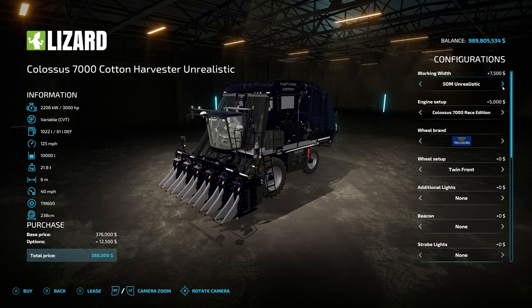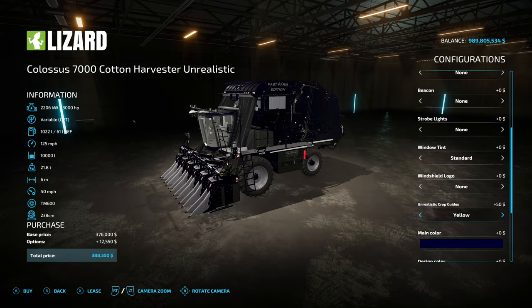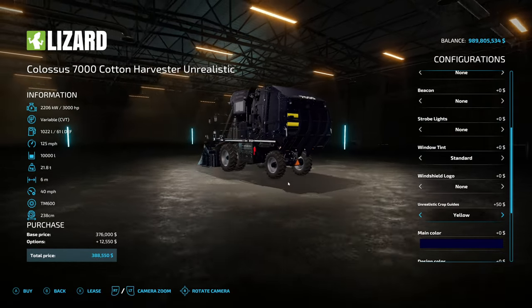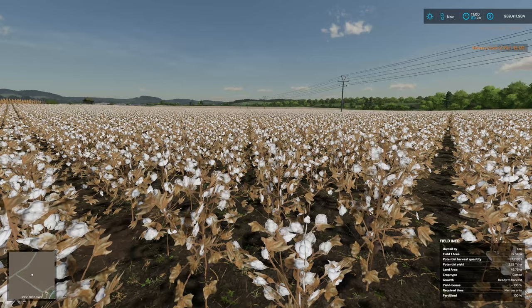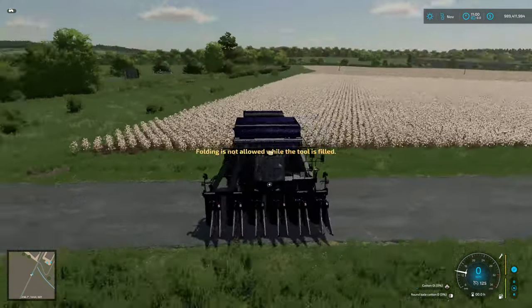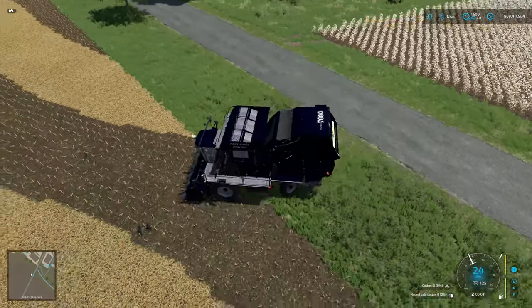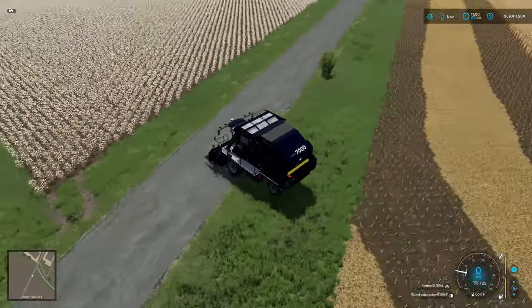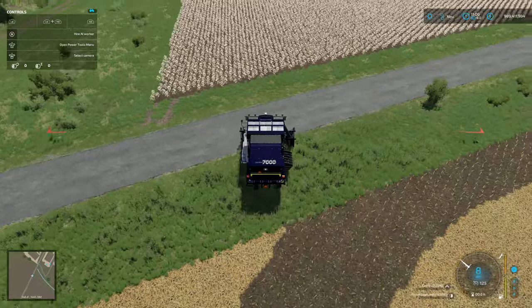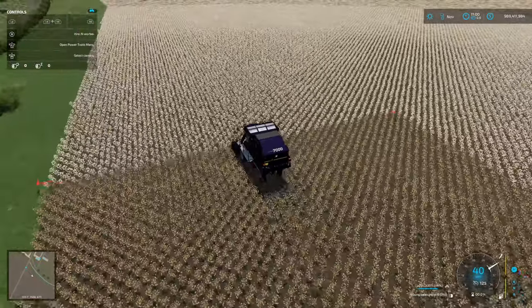Cotton harvesters are not new for this pack, but what is new is the working width. We have 15, 25 and 50 meters. Let's see what 50 looks like — the crop guides are way out in the corners; there's physically not enough room in the shop to show it off. There may be a mod conflict causing a 'folding not allowed' message, but all you do is hire a worker and it'll put the header into position. Then it's harvesting, almost filling the first bale already.